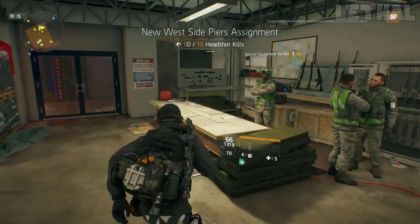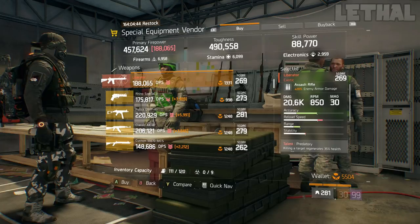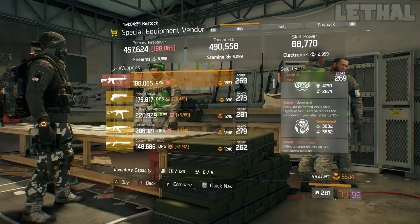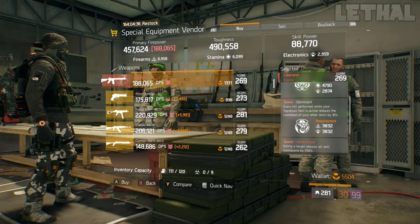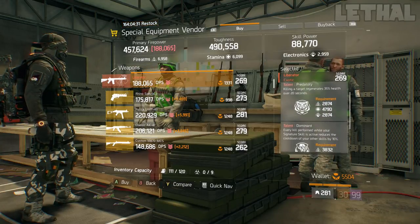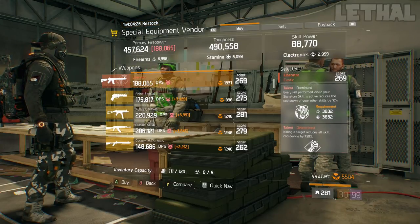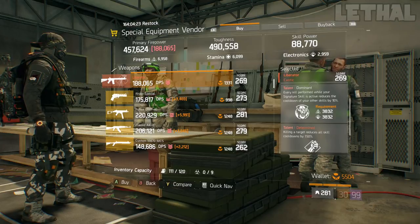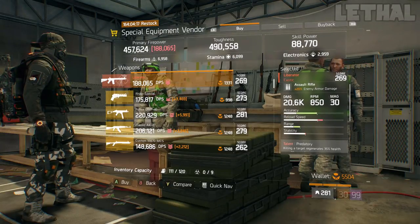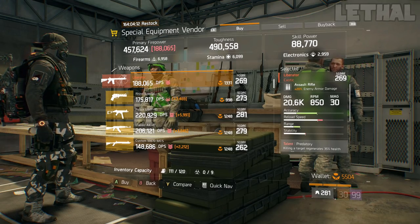Moving over to the Special Equipment Vendor, still Akim Clinton, the one thing you want to check out from him is this Liberator. What it comes with is 20% enemy armor damage, 269 gear score, and for the talents it has Predatory, Dominant, and Determined. This is a really good secondary pickup for PvP or PvE. It has Predatory for healing and Determined to get your skills quicker. You can also reroll Dominant, go for something like Responsive, and your damage will be increased. If you are looking for a perfect backup weapon as your secondary for PvP or PvE, this Liberator is very, very good.